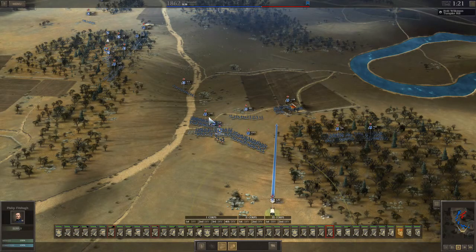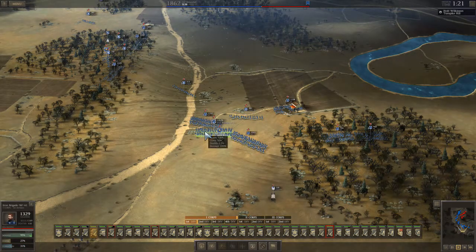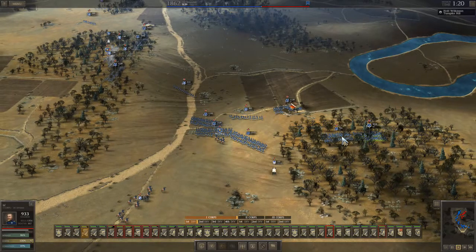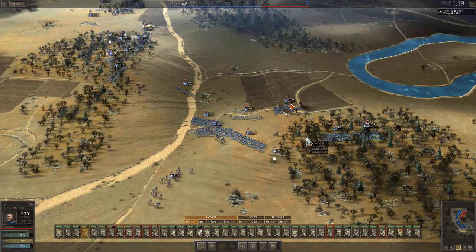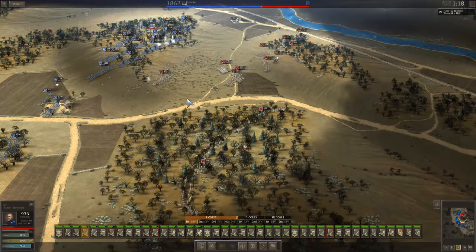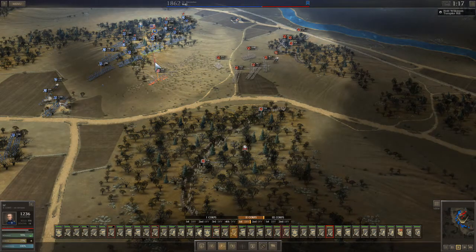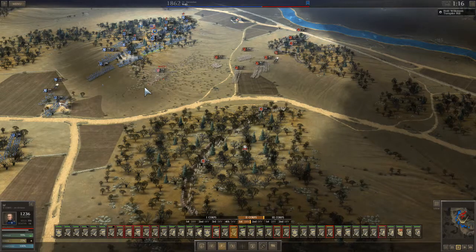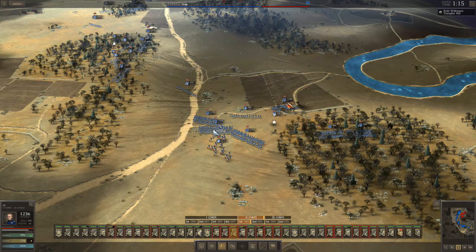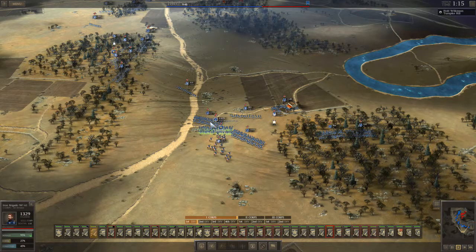I'm letting my army recover condition after all that attacking. The Iron Brigade is a little tired from all that melee, so we're going to let it rest. I lost an officer, so I'm going to combine two units. The unit without an officer will perform very badly. If I merge a unit in that has a good officer, the unit will perform back at 60 or 70 efficiency instead of 30. The Iron Brigade is recovering.